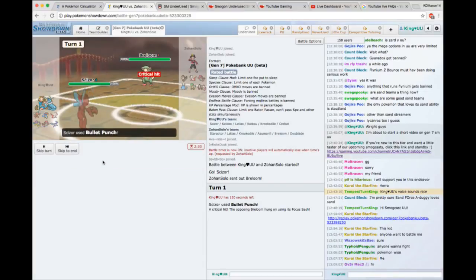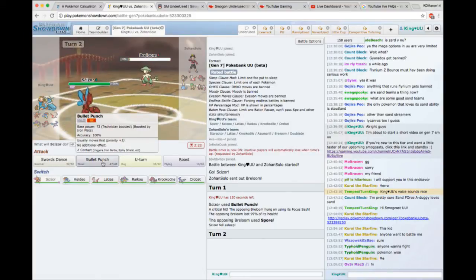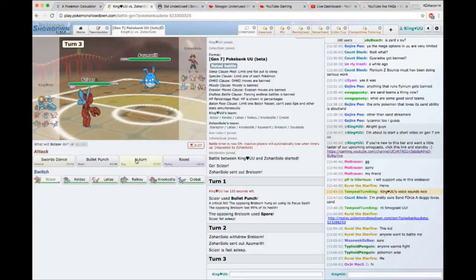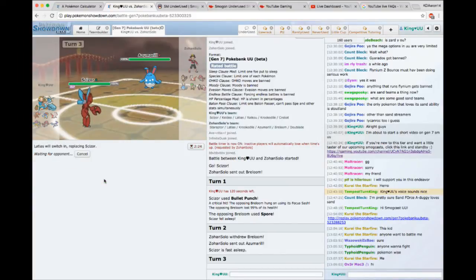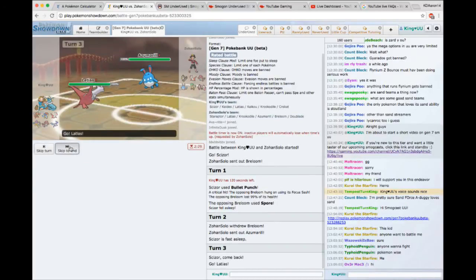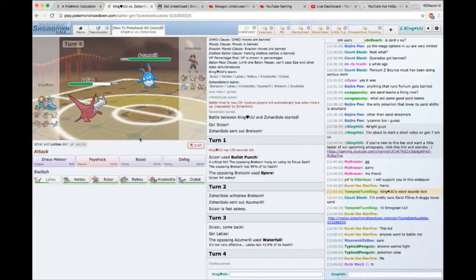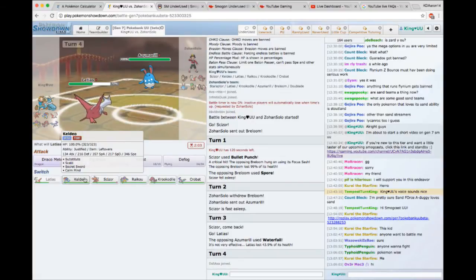We need to keep Crocodile around, less we lose to Doublade after a couple of boosts. I'm anticipating the Spore here — I just want to do a bunch of damage to this Amoonguss so that even if it gets the Spore, it's not going to kill me. I'll go for a Bullet Punch here just to waste a turn. Right away we see Azumarill. If this guy is Z-Belly Drum, well, he's wasting a turn. We see that it's a Choice Band, not a Z-move, so we're okay on that end.